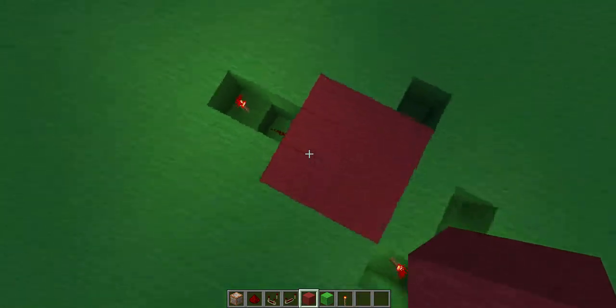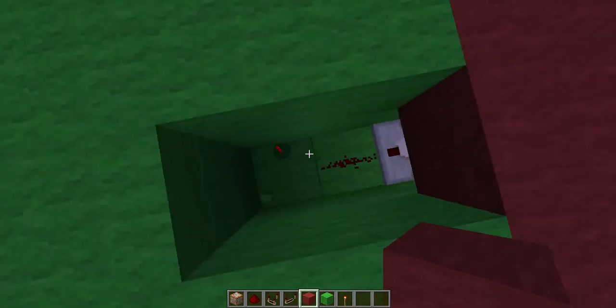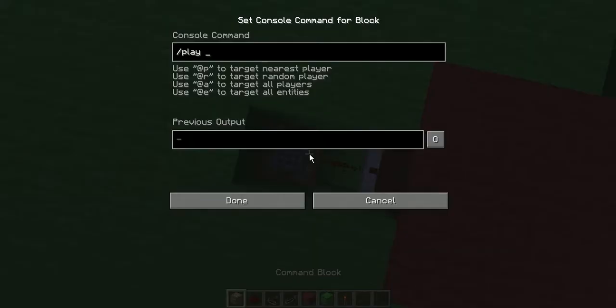That means at this part, to take it on. After that, you need another command block that says: playsound. The nearest player again. And — playsound — then records.wait. I take wait. And then this one, at radius one, two, three, four — I think five. Yeah, it was five. There we go.